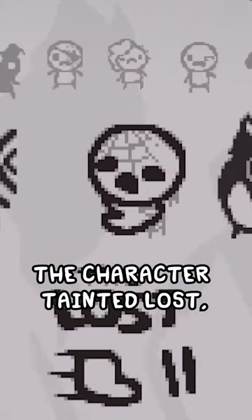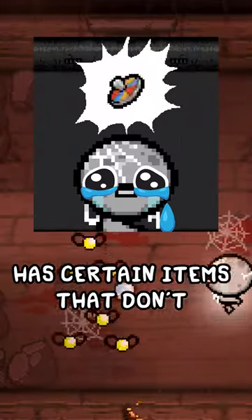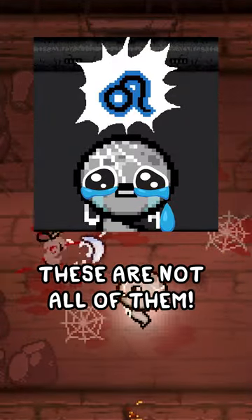Isaac Facts. Did you know? The character Tainted Lost, unlocked by using the red key or correct key in the home floor as the Lost, has certain items that don't spawn from it at all. These are just a certain selection — these are not all of them.